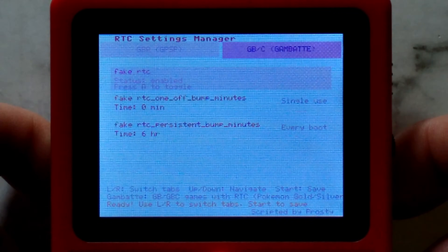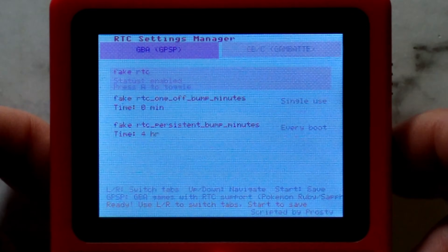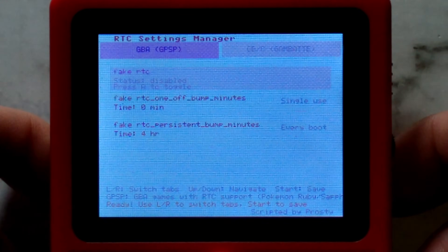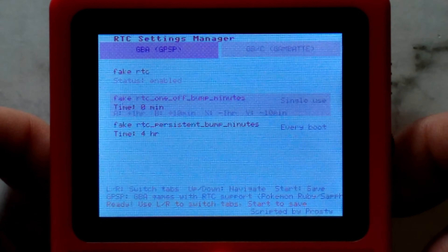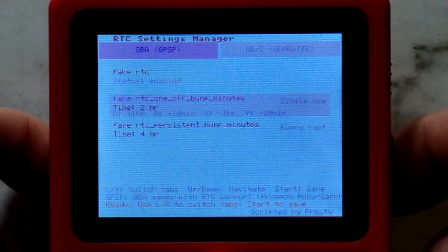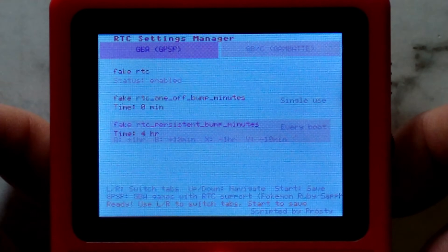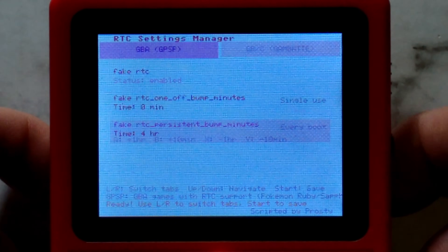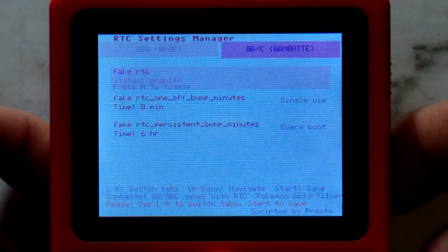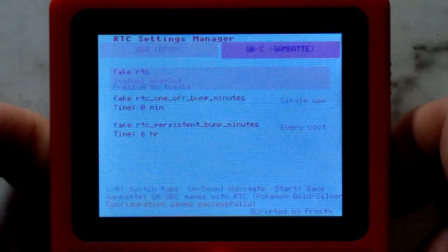Press L and R to toggle between Game Boy, Game Boy Color, and Game Boy Advance. The first option enables or disables the fake RTC — press A to toggle it. Going down once, you can manually add or remove time to the fake RTC: pressing A increases it by 1 hour, B by 10 minutes, X decreases it by 1 hour, and Y decreases it by 10 minutes. The last option is how long you want time to skip every time you reboot the system. By default, it's set to 4 hours on the Game Boy Advance, and 6 hours on the Game Boy and Game Boy Color. Make sure to press Start to save your changes, and exit by pressing Start and Select.